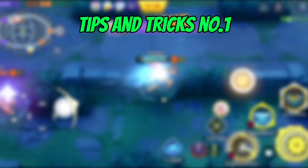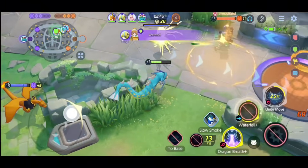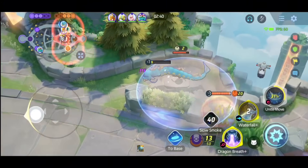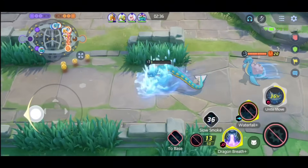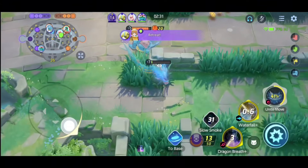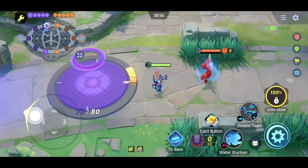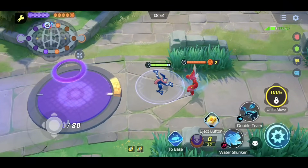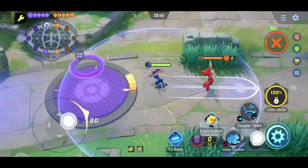Tips and tricks number 1: EXP. Most players do not know about this, but it is one of the most important pieces of information to improve your gameplay. Whenever you kill any opposing Pokemon who are a higher level than you, you will get extra EXP from them. Right now I'm in practice mode to explain this in a simple way. As you can see, Scizor is on level 15 and I'm on level 7, so if I kill Scizor right now, I will get lots of extra EXP.